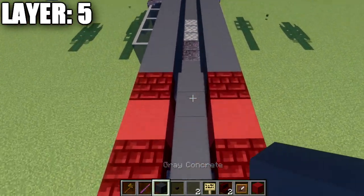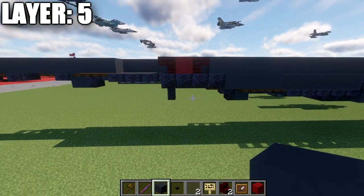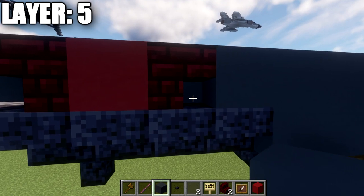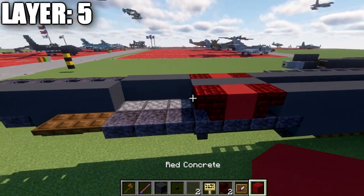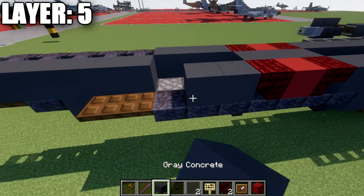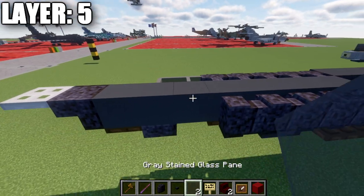Going back up to the front, we place a black stained glass pane off the side of this block, followed by a nether brick wall, a polished blackstone wall, then eleven gray concrete blocks back, followed by a red concrete block, and then twenty-two gray concrete blocks back. In this section, we place a red nether brick upside-down stair, a red concrete block, and then another red nether brick upside-down stair. The inside section is filled with three gray concrete blocks to avoid gaps — that's the start of the Japanese roundel dot on the fuselage.